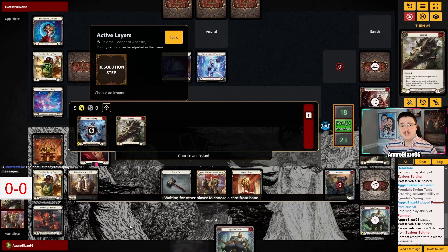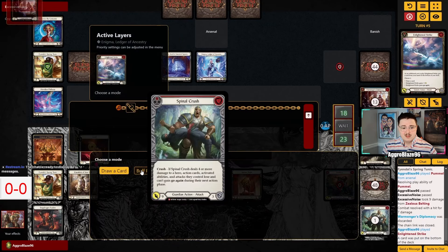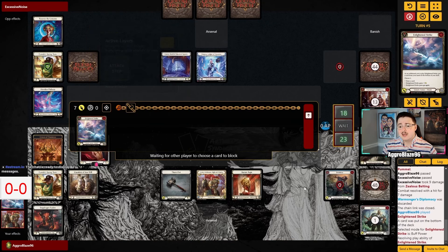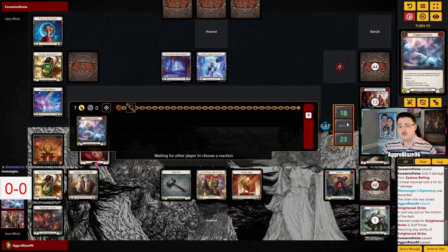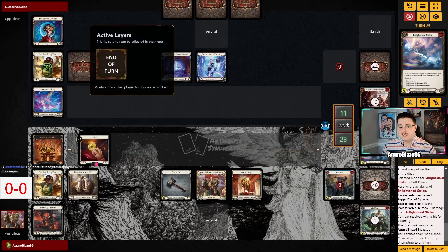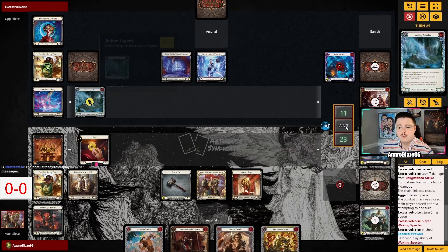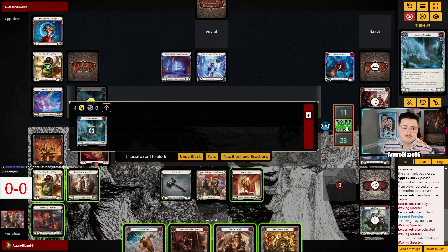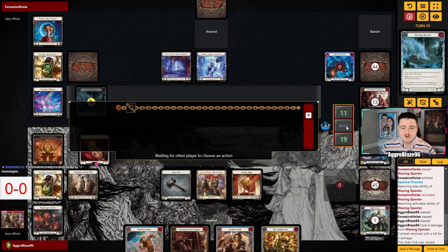I was getting a little click-happy and tried to play E-strike before the priority window had come through. I do go with buff power — if I was trying to clear their board, buff power might be better, but I think I should have drawn a card there. Drawing a card would have been five into four, or five into a good arsenal. It would have just been more pressure and a good use of our Snaps. Definitely a little bit of a misstep on my part there.